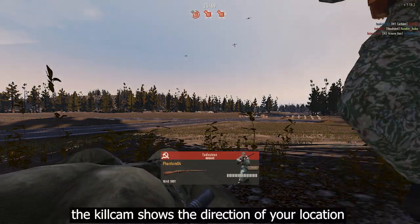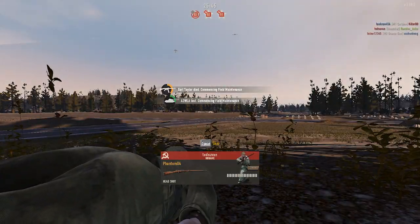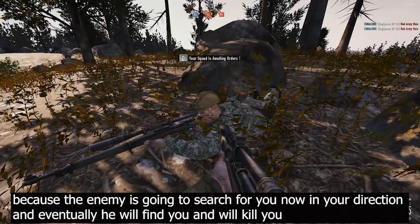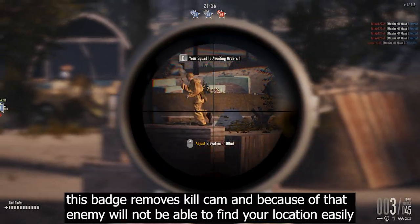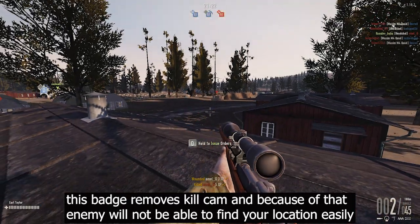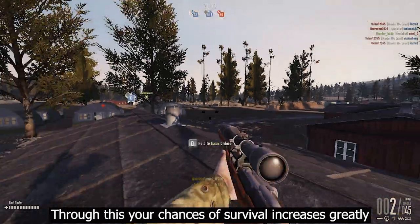When you kill someone, the kill cam shows the direction of your location, making you an easy target — the enemy is going to search for you in your direction and eventually find and kill you. So to avoid being detected, use the camouflage badge. This badge removes the kill cam, so the enemy will not be able to find your location easily, greatly increasing your chances of survival.